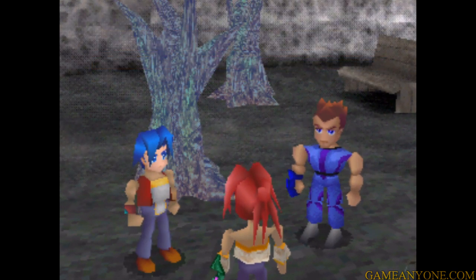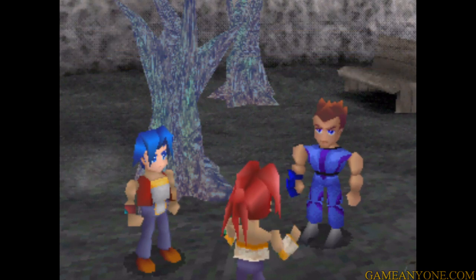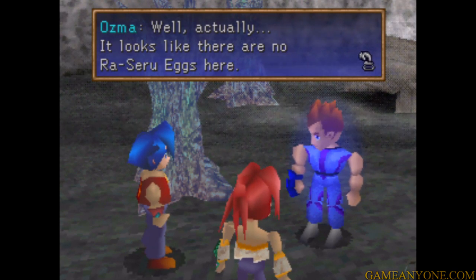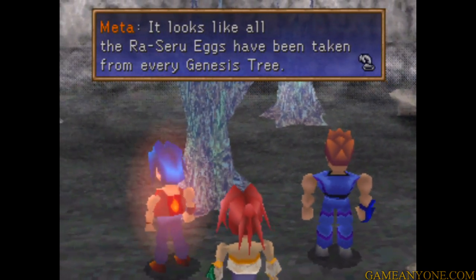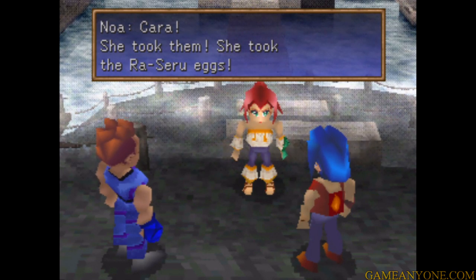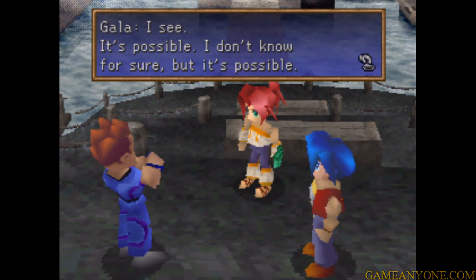'Noah, stop acting like a child!' Well, she kind of is a child. 'Wait! That's it — a Rosseru egg! This is a Genesis tree, so we should have a Rosseru egg!' 'Noah's right! Ozma, can we at least get a Rosseru egg?' 'It looks like there are no Rosseru eggs here — all the Rosseru eggs have been taken from every Genesis tree.' 'Kara — she took them! She took the Rosseru eggs! I'm sure of it, because she had an egg!' 'It's possible, I don't know for sure, but it's possible.'